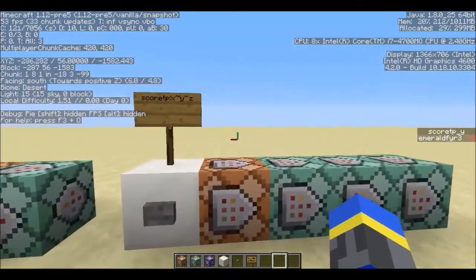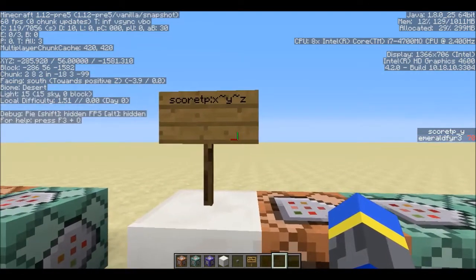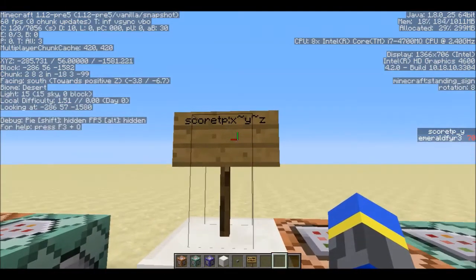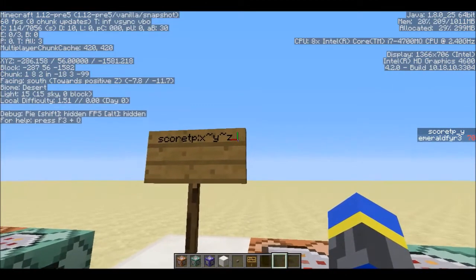A neat feature of this is that you can combine these coordinates to teleport in multiple directions at the same time, so you don't have to do Y and X separately. For this one, I'm teleporting to an absolute X and a relative Y and a relative Z.